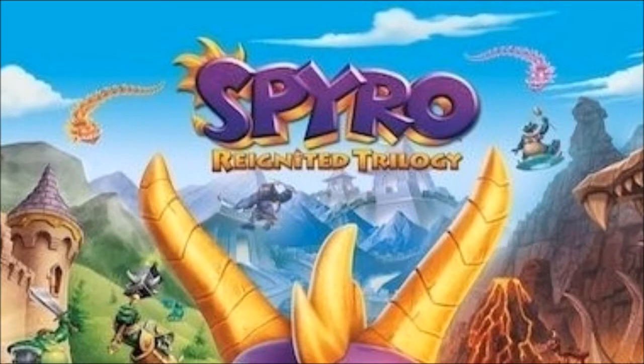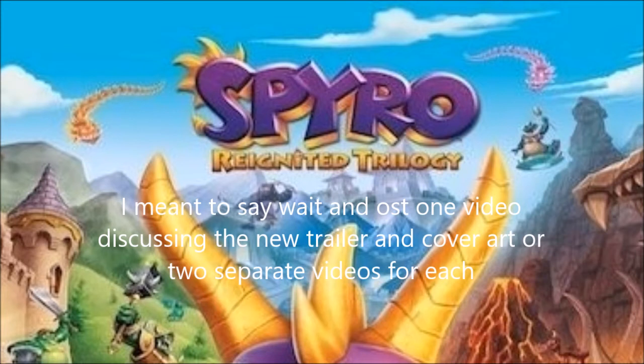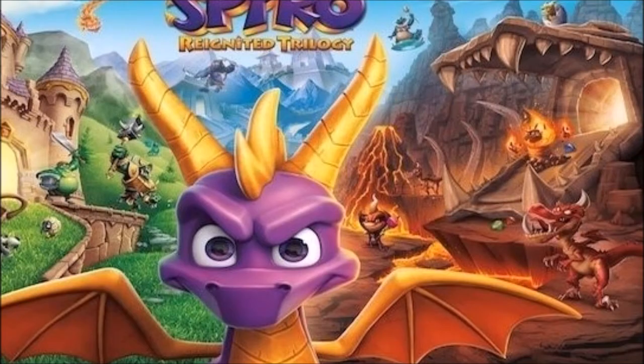I was actually debating on whether I should make a video on this, or make two separate videos for when a trailer gets released. It's probably going to take me a good amount of time to do this video on the cover art anyway, so I'll just do two separate videos. We've got this great render of Spyro in the poster, and that looks pretty amazing too. We've got some more enemies that we didn't get to see yet in the game.